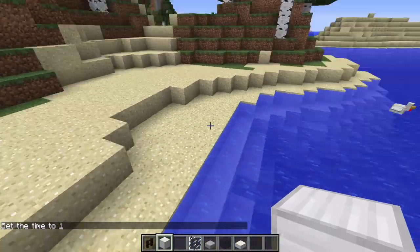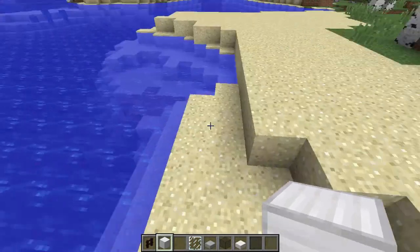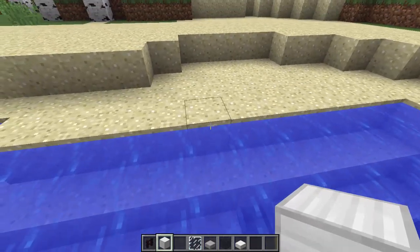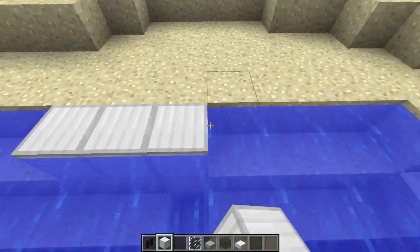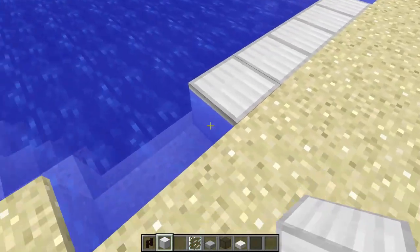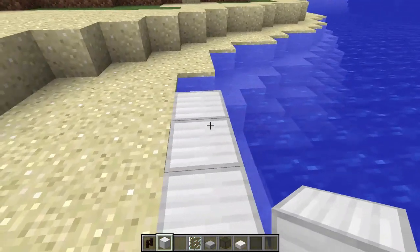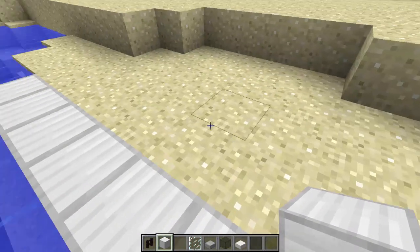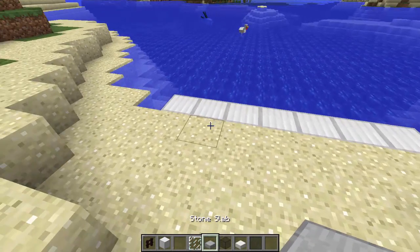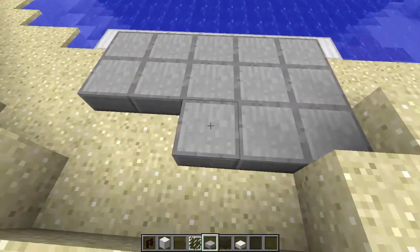So first of all we're going to start on the front part here which is on the beach, and we're going to make the gate thing. First of all let's start with the actual bottom part, and we can make it a bit wider than that. So it's going to be the width and I'm going to make a sort of a ramp thing.